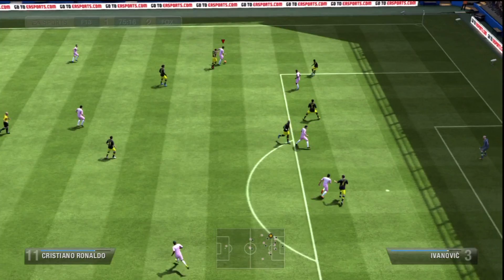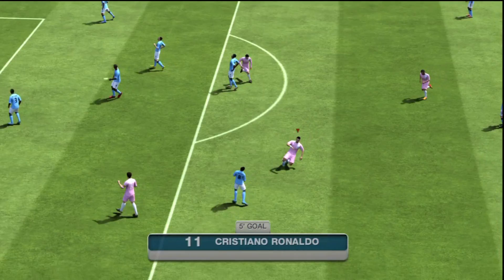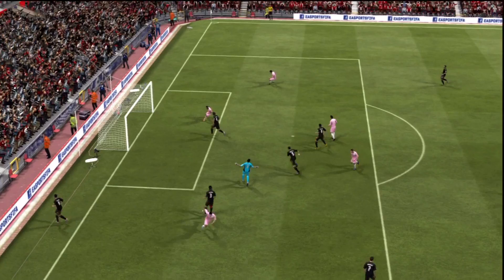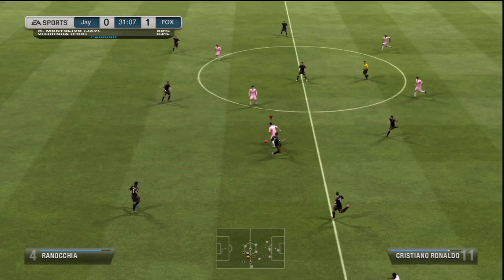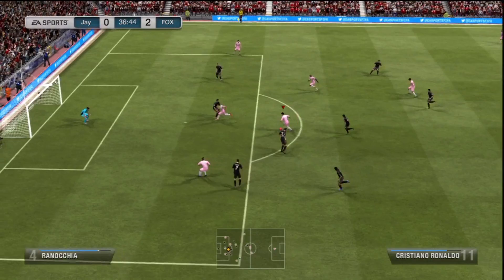His heading accuracy is amazing and he will get a lot of headers in. He also has 4-star weak foot, which means his left foot isn't useless, so you can take shots with his left foot as well. He has perfect work rates — high attacking and low defensive — which means he is always in position to score. He also has amazing finesse shot and curve, so even with free kicks, his curve is amazing.